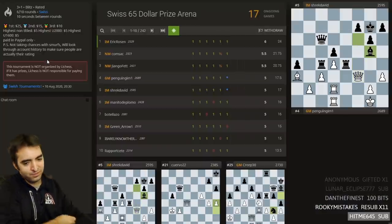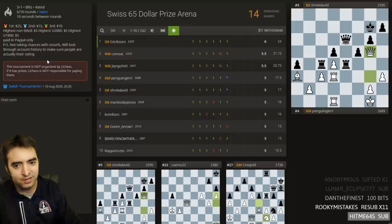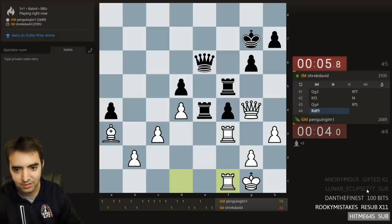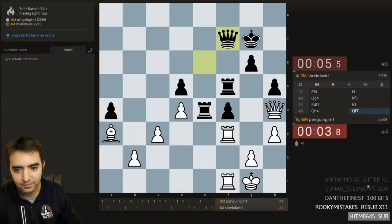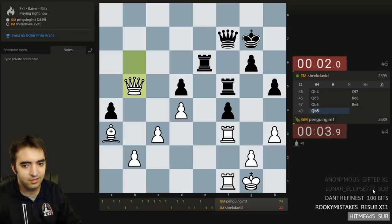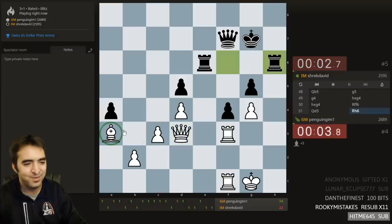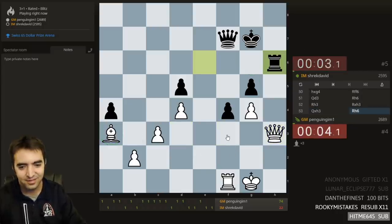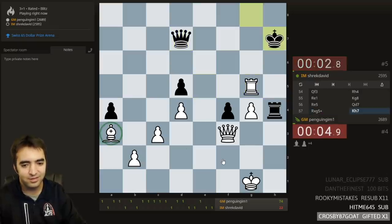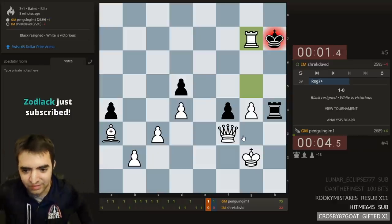Penguin is still playing — I finished before penguin. It's a time scramble. Penguin's in some trouble but he's very tricky in these situations and very fast. Penguin's up a bishop, he's going to win. It's Crosby 87 goat gifting a sub to Zodlak. I'm definitely playing penguin next — I'll probably be white. What does penguin play? He plays French, I think. I should check his games. He plays e4 e5 and also French.